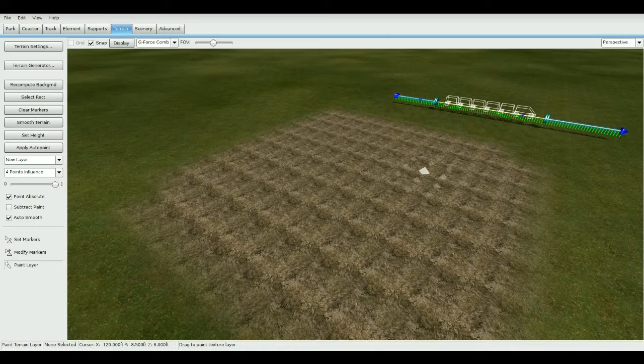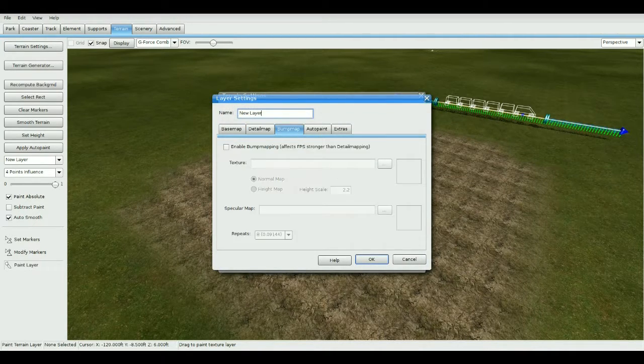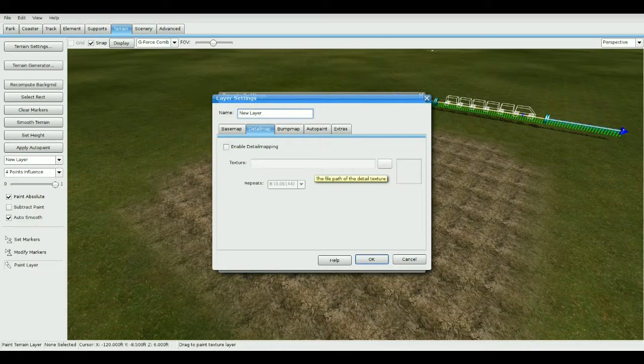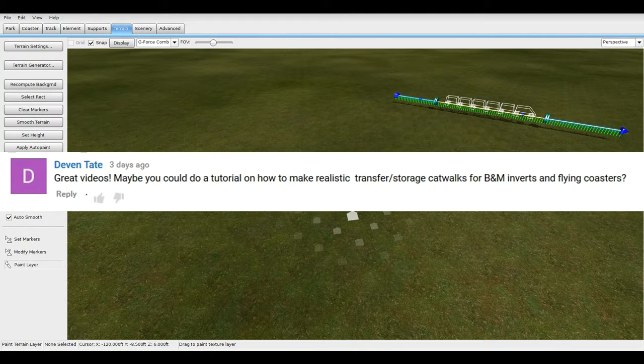If the texture is completely flat and consistent on all sides, it'll lay out perfectly and the value won't matter as much. Going back to terrain settings, the deep detail map and bump map let you load the same or a different texture to make your main texture stand out more — for example making gravel rocks pop out. It really depends on the texture. Auto paint automatically fills the entire terrain with your selected texture.